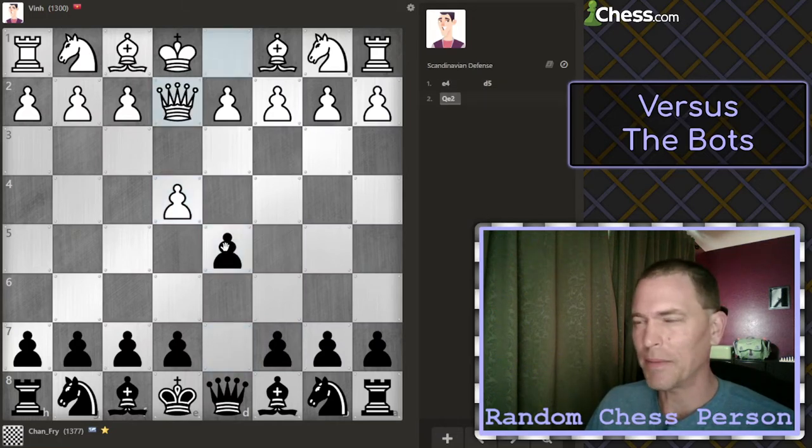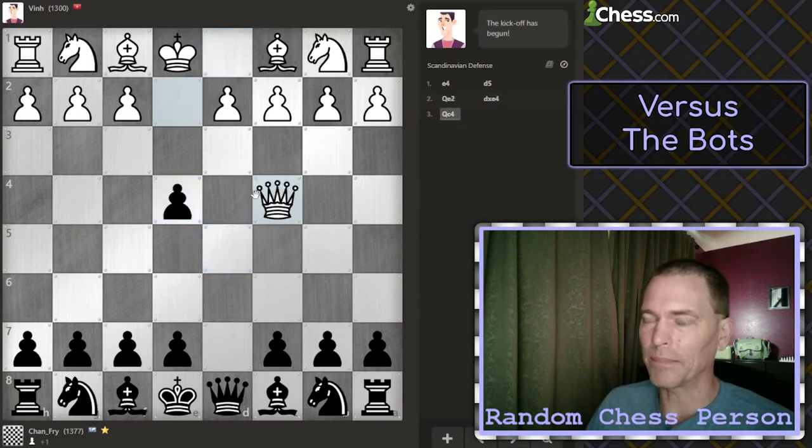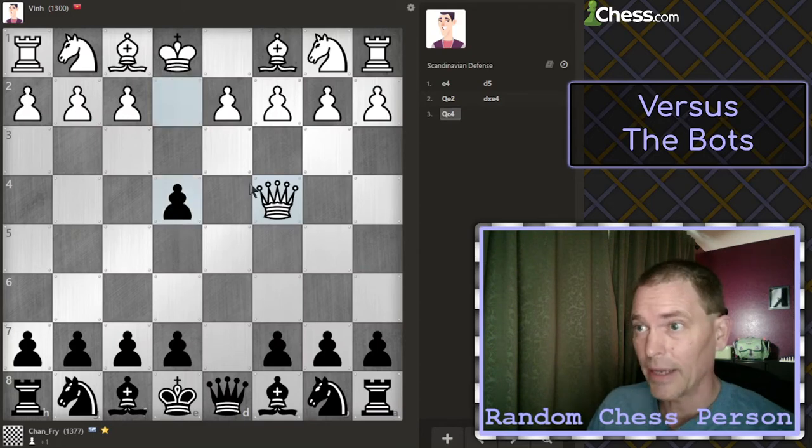Here I think I just take the pawn, and when the queen takes back, I get my knight out. I think Ven is the only opponent I've ever had that after I play the Scandinavian just puts his queen right there. That is attacking the pawn, but they were already attacking the pawn. So right away, I think that's a mistake.